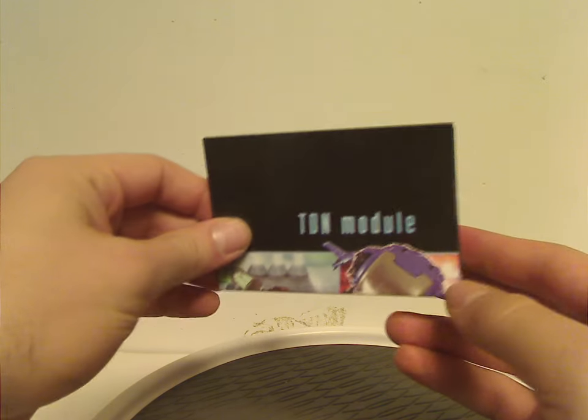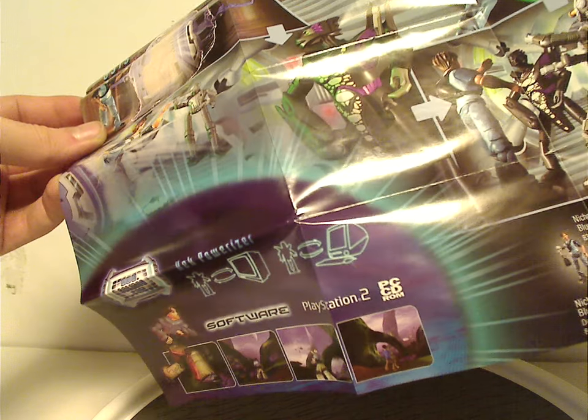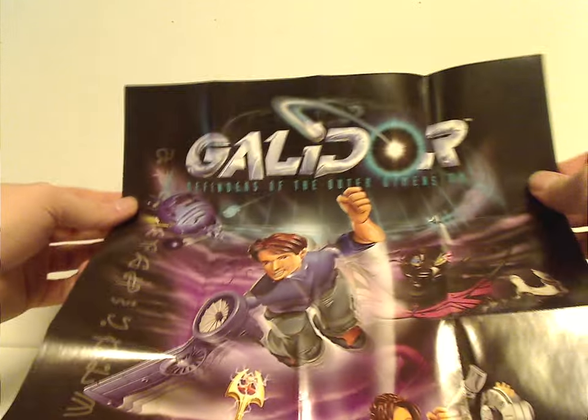Now onto the little instruction sheet, which pulls out like the others. It features a story strip in the style of the figures rather than the show, the TDN module again, advertisements for most of the other figures, the Powerizer, and how it interacts with both the show and website.